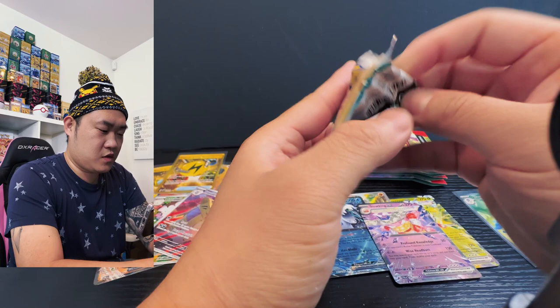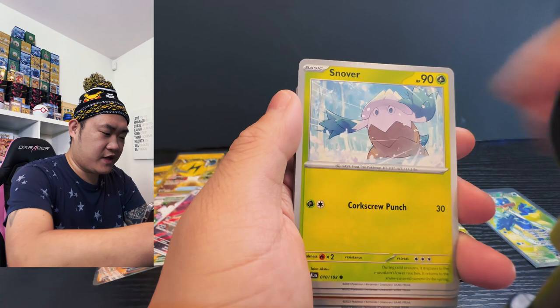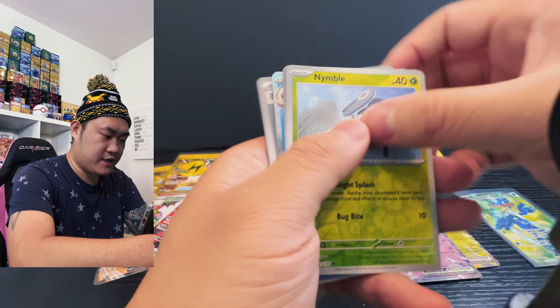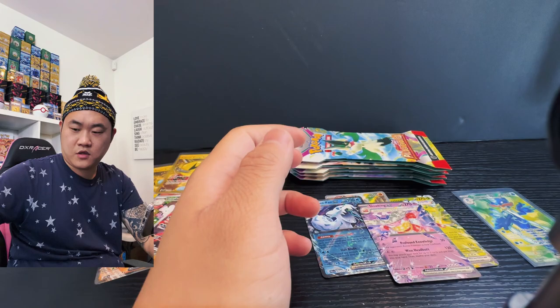Starting off with a Lovedisc, Snowbird, Fletchinder, Woltorb, Iono, Nymble stack, and the Snowy Mountain trainer. We have Nymble Moro, Gyarados, and a basic energy. All right, guys, moving on.